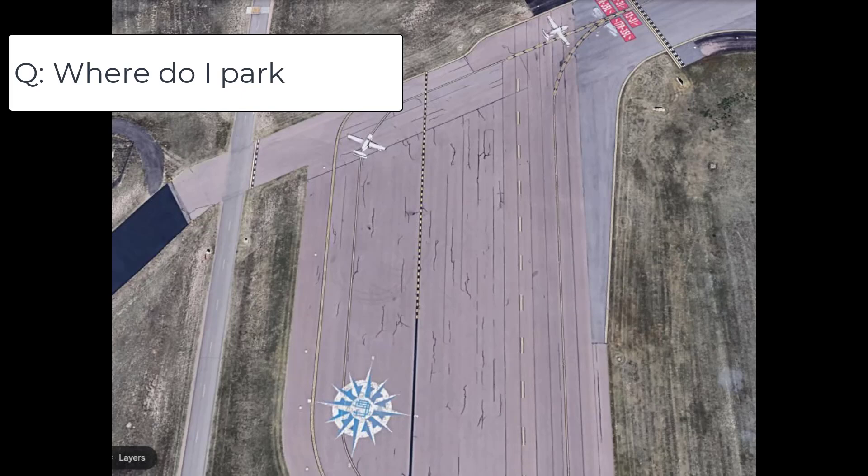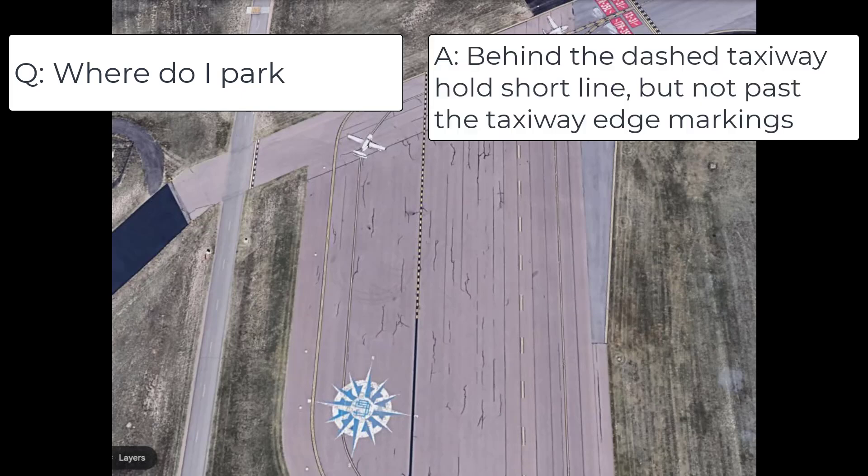Question two: where do I park? The answer is always behind the taxiway hold short lines. This enables wider wingspan aircraft to utilize the taxiway and not have to worry about being in conflict with your aircraft.